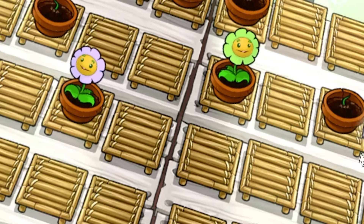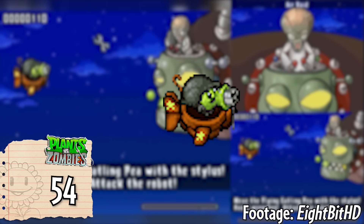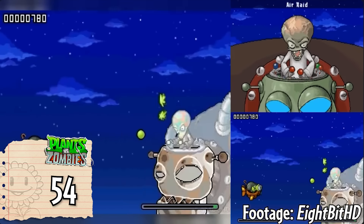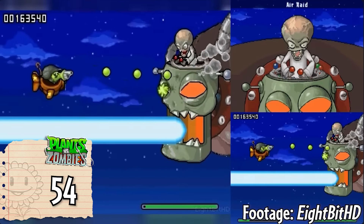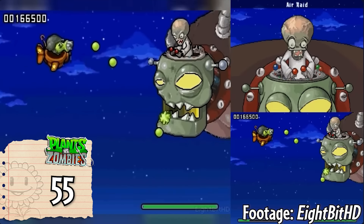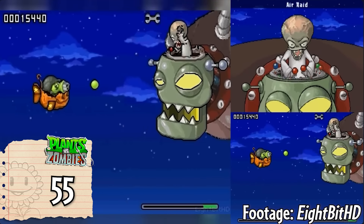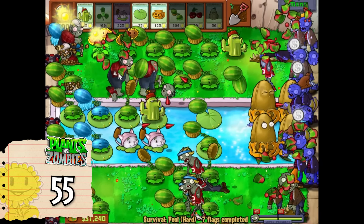There's one more plant we need to talk about. In the Air Raid minigame, exclusive to the DS version, you play as a Gatling Pea sitting in a flowerpot aircraft. The flowerpot aircraft has unique visuals and unique functionality to the regular flowerpot, so it does meet enough criteria to be considered a new character. In the Air Raid minigame you can also upgrade the flowerpot plane with a pumpkin, but that's practically just the same thing with a pumpkin placed on top. We're finally done with the original Plants vs Zombies.